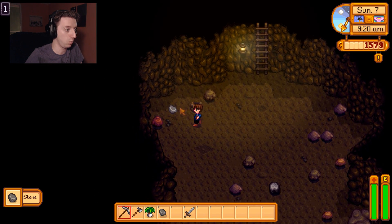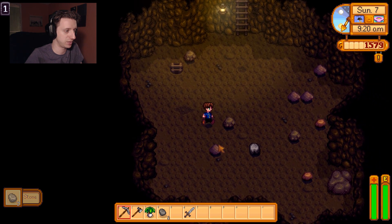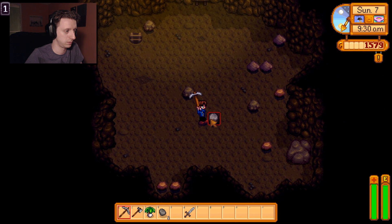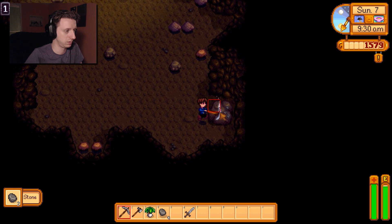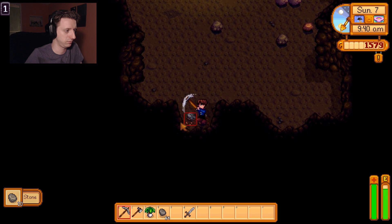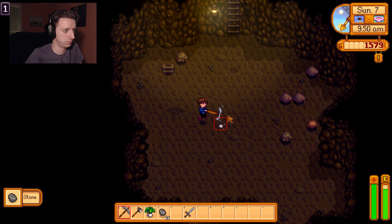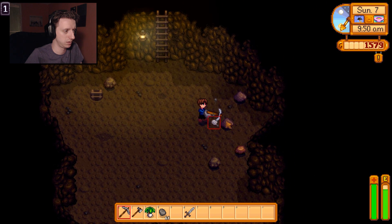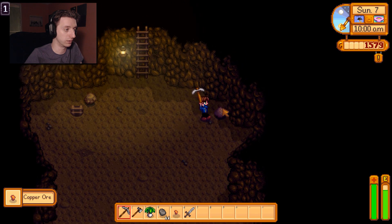Stone. Oh, I found a little secret underneath these rocks — I'm going to check the rest of them. There's different kinds of stones so far. Big rock. Lots of stone. Doesn't look like the red ones are going to do a whole lot. Ooh, copper ore! Yes!